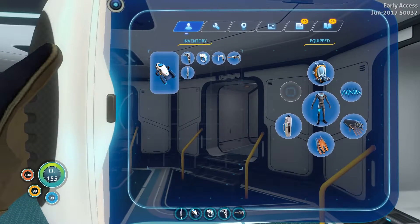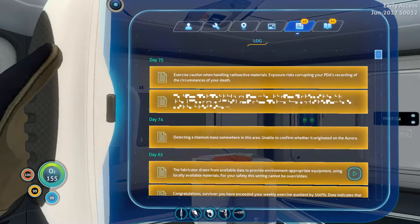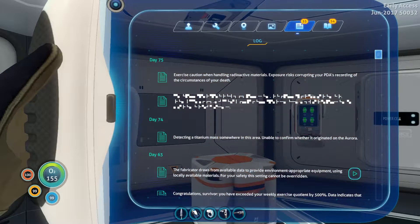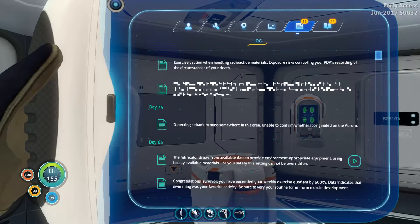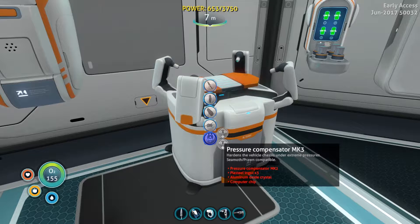So yeah, lots more on the agenda. One more thing, ladies and gentlemen. We have one more thing. Now this is the PDA. We can totally not read it. The fabricator draws from available data to provide environment-appropriate equipment using locally available materials. For your safety, this setting cannot be overridden.